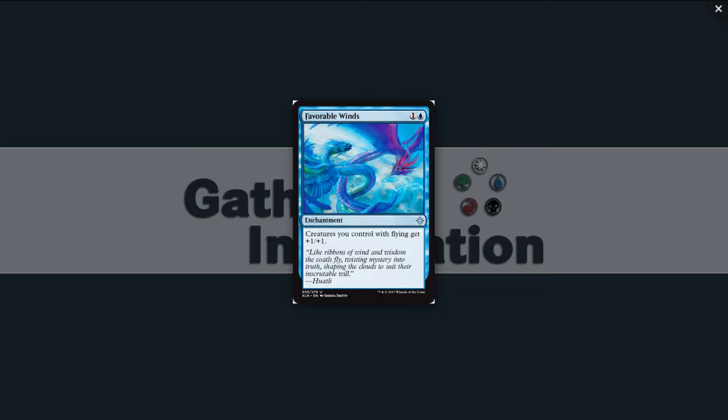Favorable Winds: one and a blue for an enchantment at uncommon. Creatures you control with flying get +1/+1. We saw a lot of flyers in this set — around 12. This is a win-more card; you're giving your already evasive creatures an upside. It's also a reprint from Avacyn Restored. I want to first pick it but probably shouldn't — it's technically a wheel pickup. I like anthems more than I should.